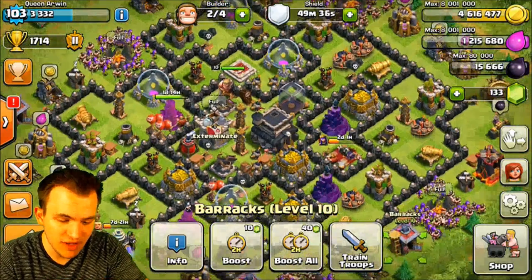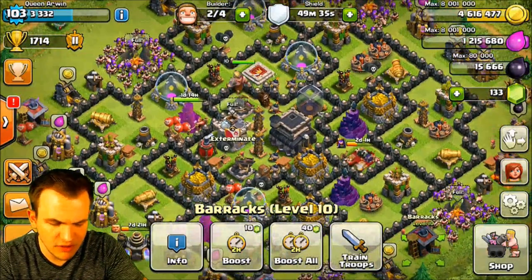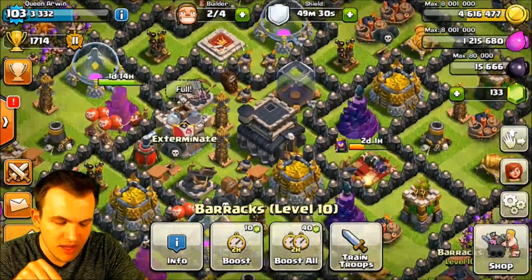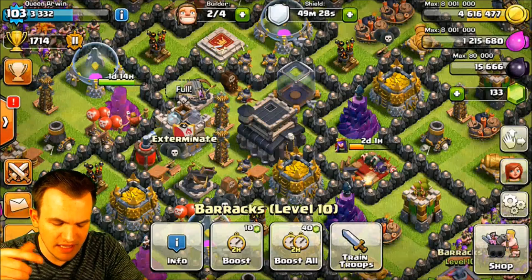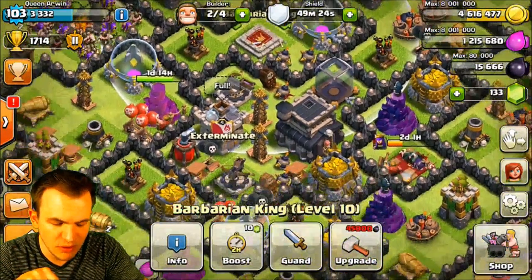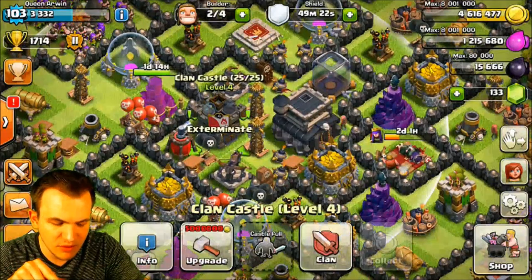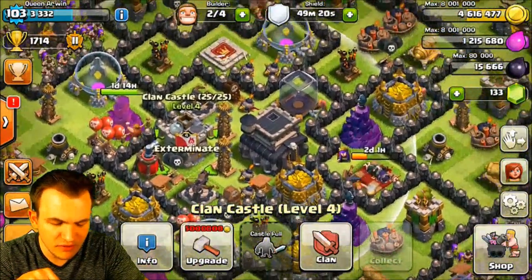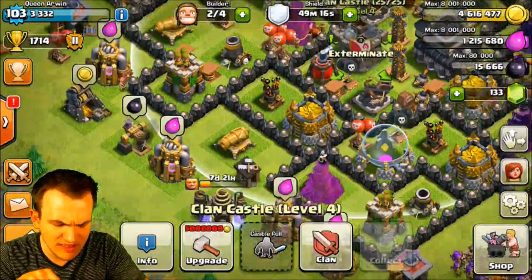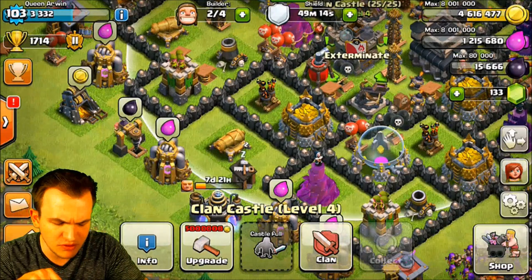Here we got base number 4. This base has a whole bunch of things I like about it, but it also has some things I don't like. So we talked about lure components on the last base — as you can see, we have a nice triangle with the lure components. So anywhere somebody attacks from, they're always going to have to deal with two of the lure components being on the opposite side of the attack. However, the clan castle can be lured pretty easily with probably just a balloon or two.